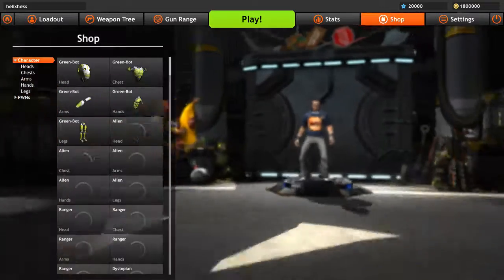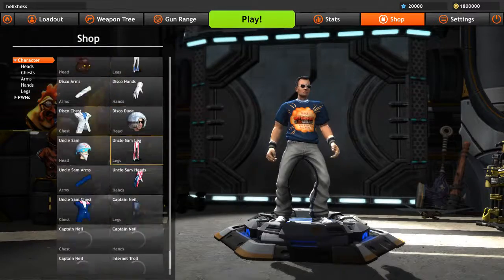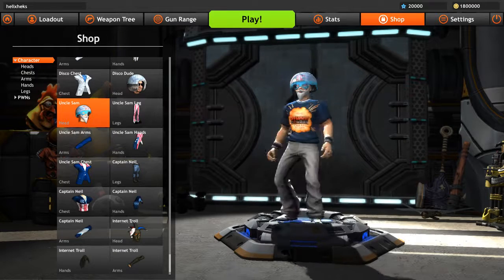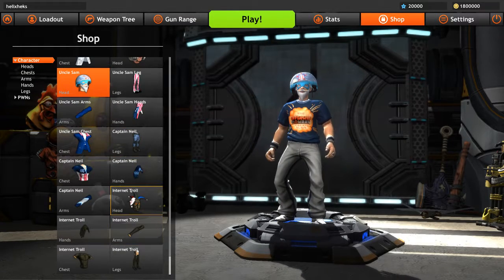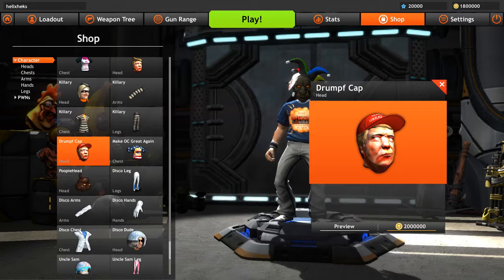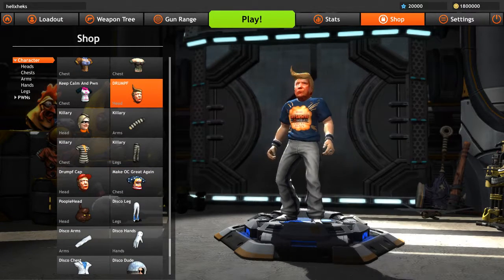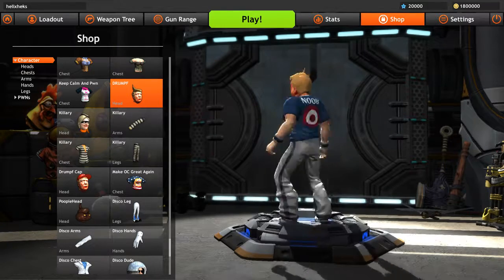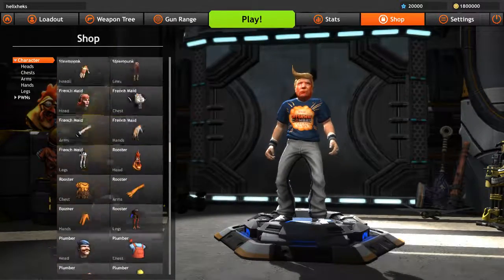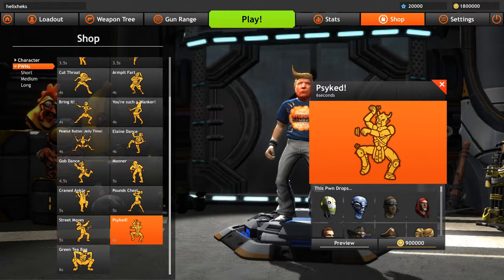Basically the way the game works, you have your character and a lot of different options for what you want to be wearing. You can be Uncle Sam - preview Uncle Sam, there you go. Pretty cool. Internet troll if you want. Drumpf - not to be confused with somebody else who may or may not look similar to this guy. Pretty cool. All the different components is what makes the difference in this game.